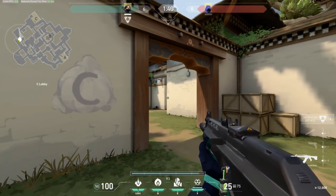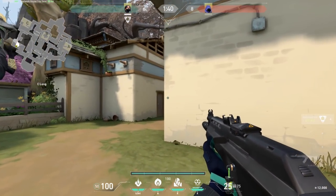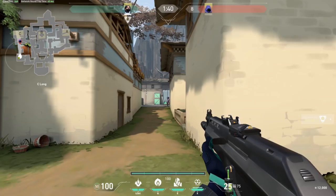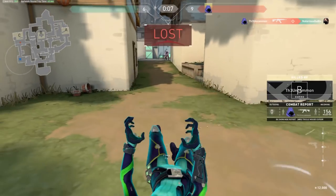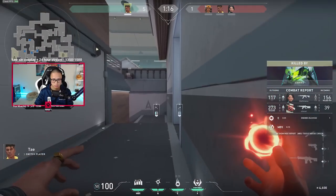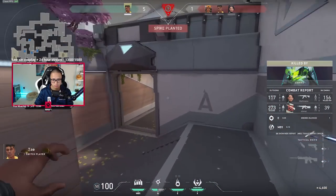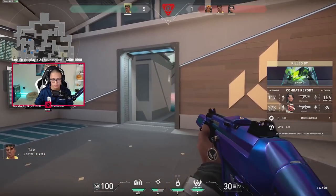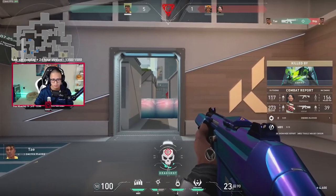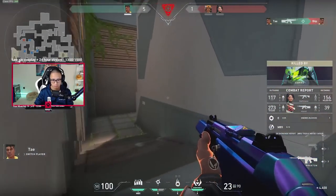Then there's crouching. Crouching in Valorant slightly decreases your recoil, making your shots more accurate and easier to control — but just as important, it changes the hitbox of your head. When the best players get into aim fights that last a bit too long, they crouch. When you crouch, you're changing the target your enemies are aiming at while simultaneously making yourself more accurate. So when fights last a little longer than expected, hit that crouch button so bullets fly right over your head.